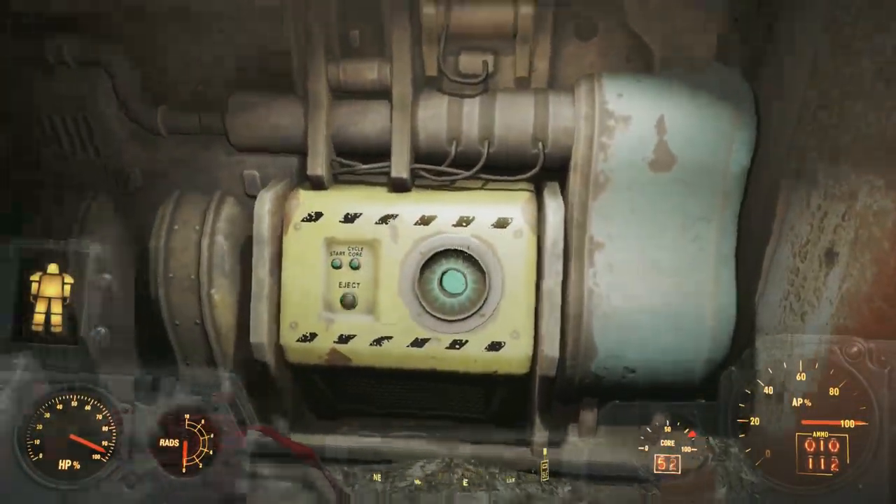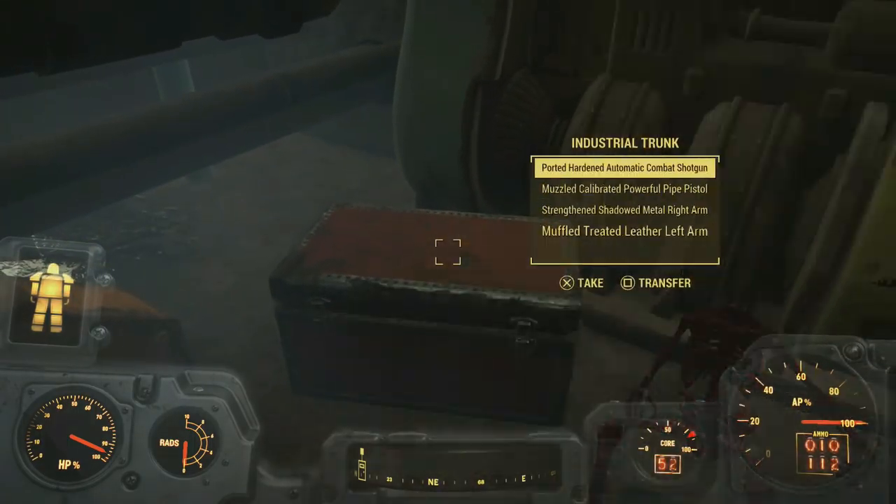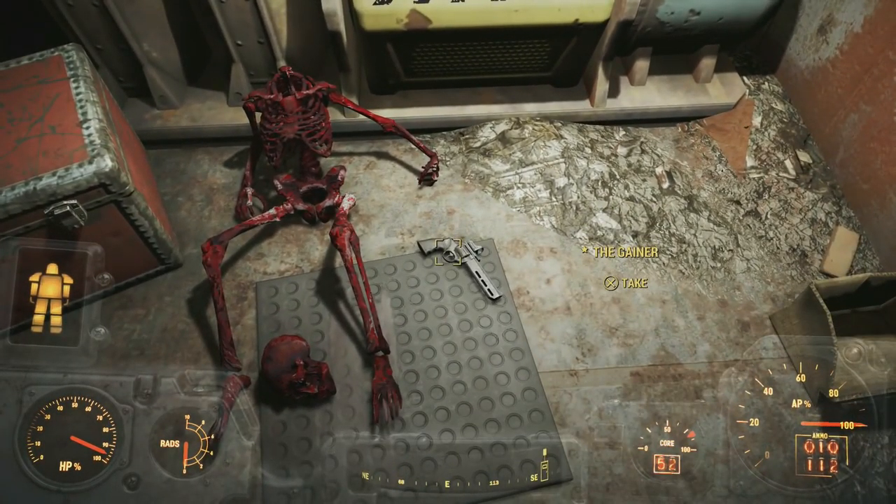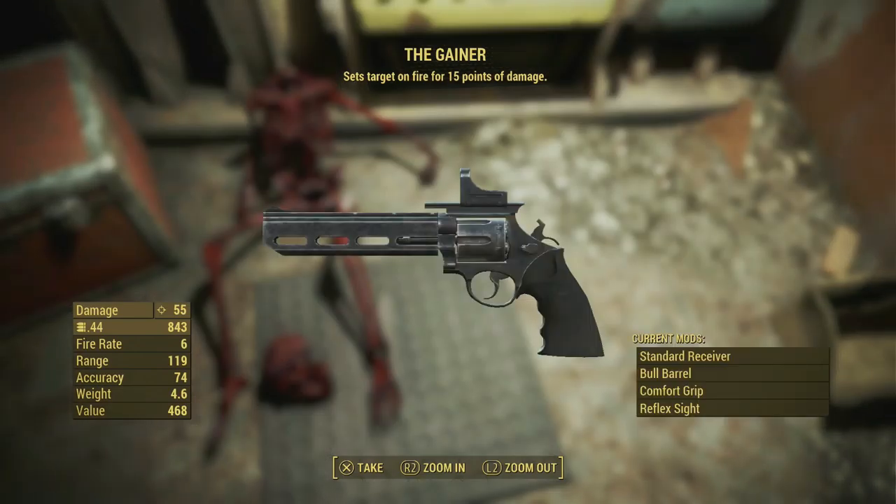There are a couple of things in here, like a fusion core and a chest as well, but the main thing is going to be on the ground right here — it's The Gainer! This thing is super freaking good. It sets the target on fire for 15 points of damage.